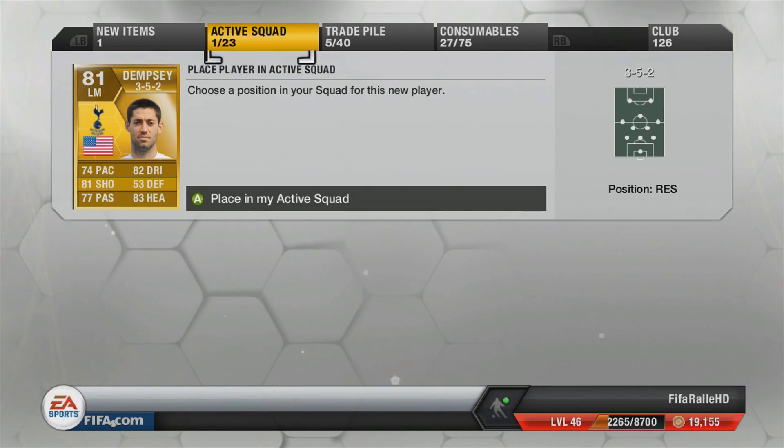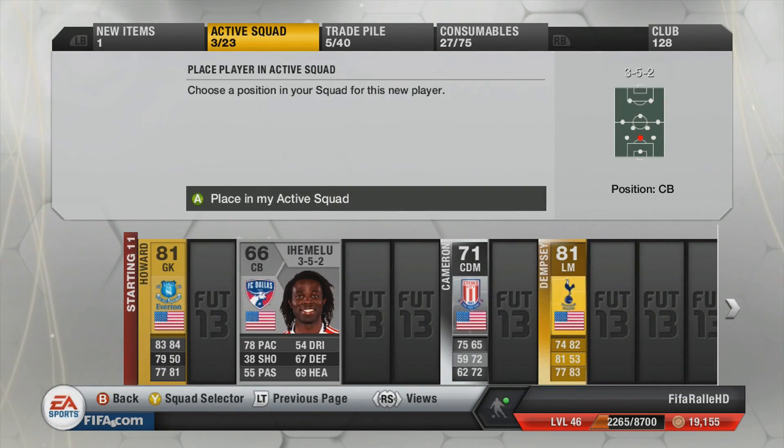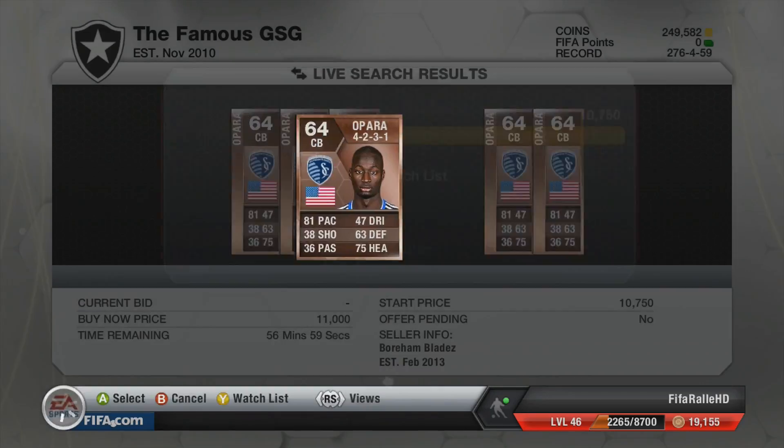The nation rules for this tournament require you to have 9 players from Mexico and Costa Rica, and 9 players from the United States and Panama in your starting 11 and substitutes.